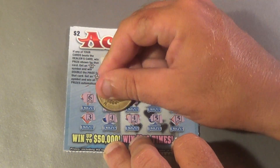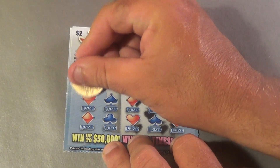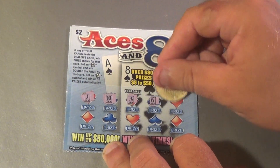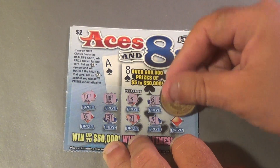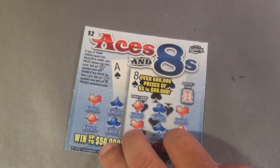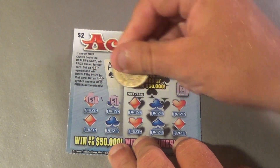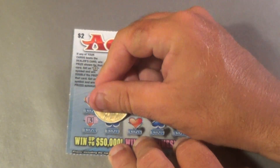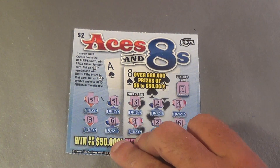Next one: seven, six, ten — that one's good! Two, two, six, three, four, four, five, five — the ten beats a seven, and we get another two dollars. Next ticket, need to beat the king: jack, ten, three, six, jack, six, three, five — all fives and a ten, loser.